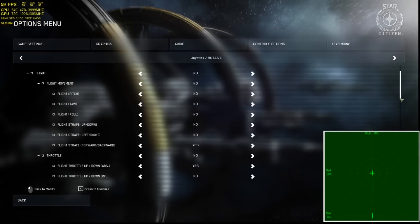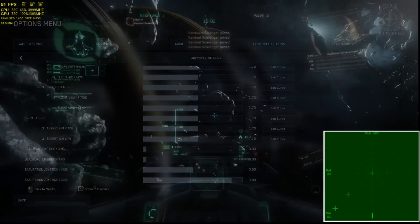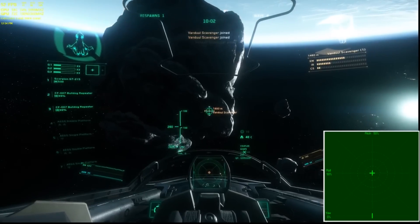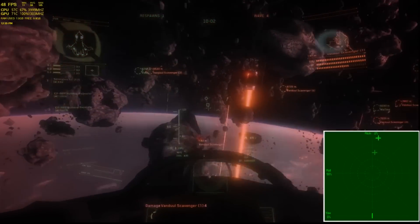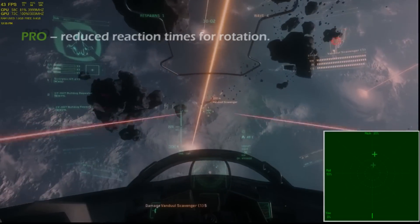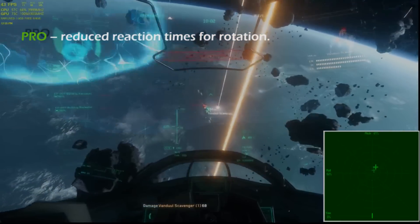Another option that affects amplification of your stick output is the saturation setting. Saturation sets how much throw is actually seen in the game. It can only be used to amplify your movements and cannot be set as a negative number to dampen them. Setting saturation to 50, for example, means the game will only use the first 50 percent of the axis of movement away from center. You can achieve the same thing using a linear curve — one that achieves a saturation of 50 percent would make the game see your stick at full deflection when it's physically at 50 percent of maximum throw.